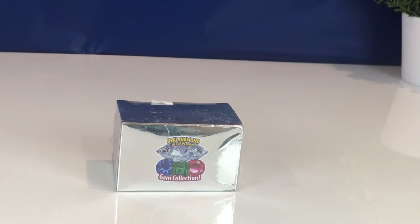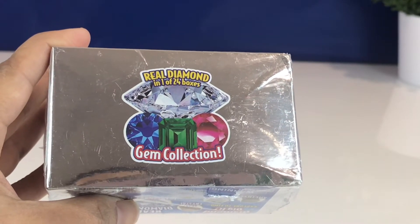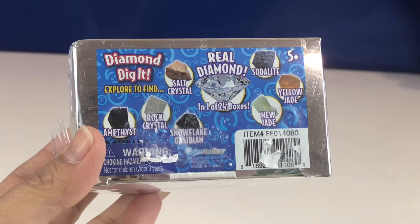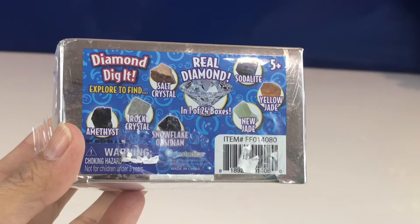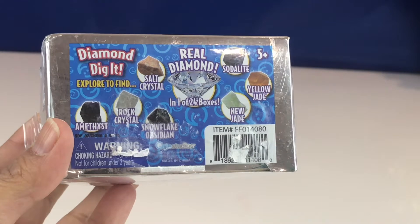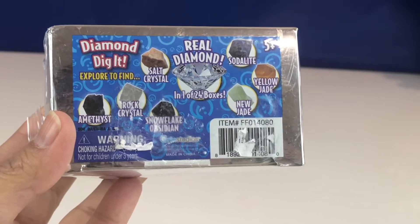Hi guys, welcome back to another video! Today I'm going to find a diamond — yes, you heard it right! I'm going to unbox something called 'Real Diamond, one of 24 boxes gem collection.' You can get anything: salt crystal, real diamond, sodalite, yellow jade, new jade, snowflake obsidian, rock crystal, or amethyst. So are we going to be lucky today and find the diamond? Let's see!